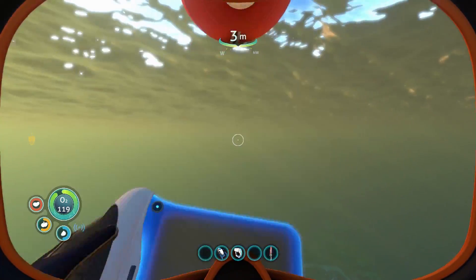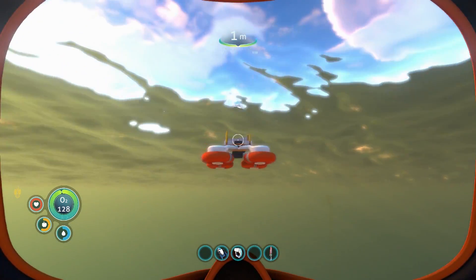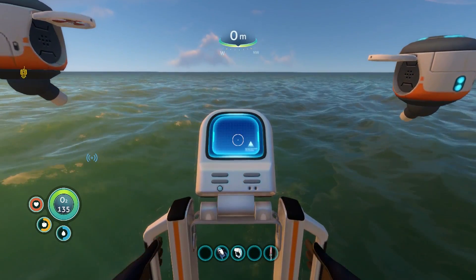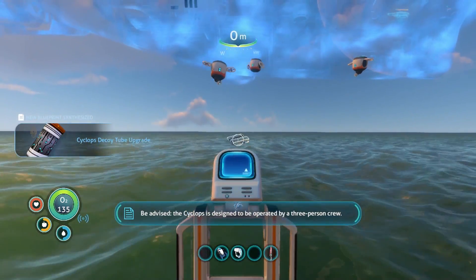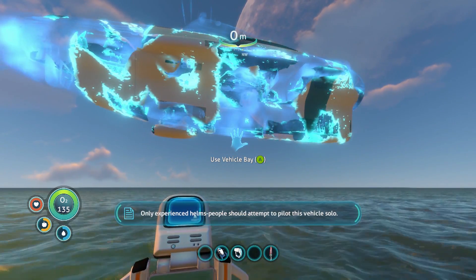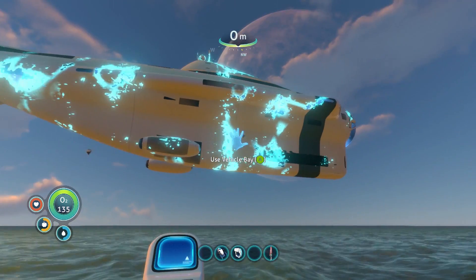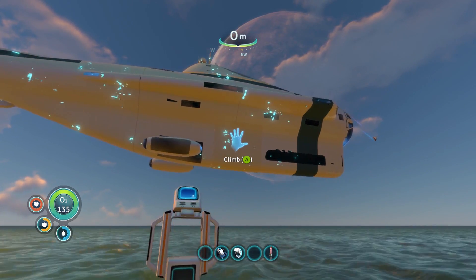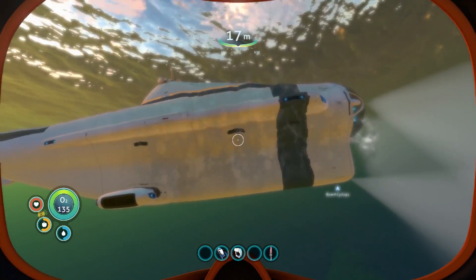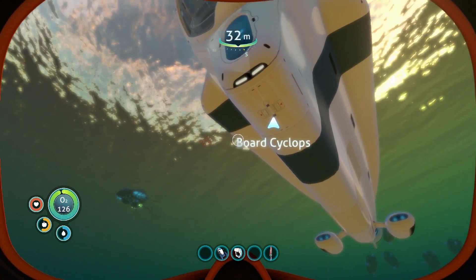We'll go ahead and deploy our little guy just like that. Oh wait, I forgot I had to deploy him — there we go, perfect. My little robot friends, you're back and ready to build. The sun is setting — couldn't think of a better time to build this bad boy. Vehicles? The Cyclops — give it to me. Yes! Cyclops decoy tube? What the hell is a decoy tube? The Cyclops is designed to be operated by a three-person crew. I'm so excited. Only experienced pilots should attempt to pilot this vehicle solo. Here we go — oh, it's gonna drop in. Here it comes. Yes! And it lives! Oh my God, I freaking love this thing. This thing is just so damn cool. We gotta board it!